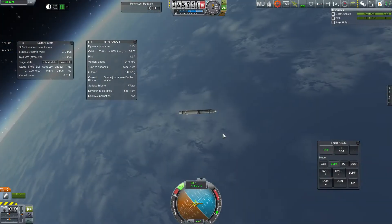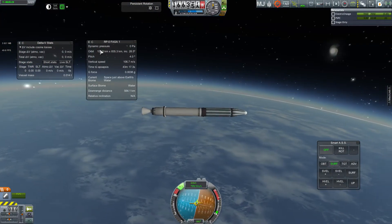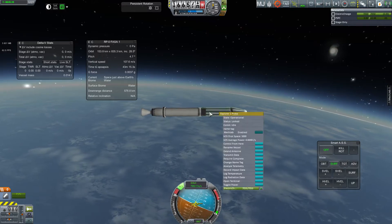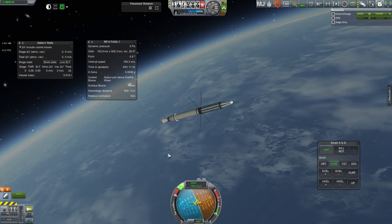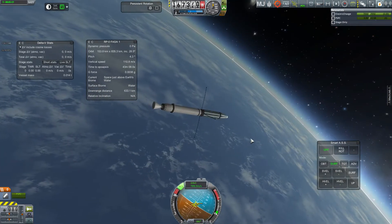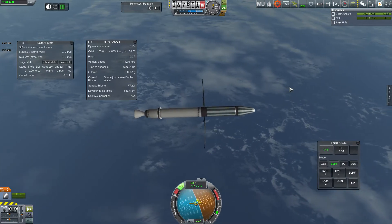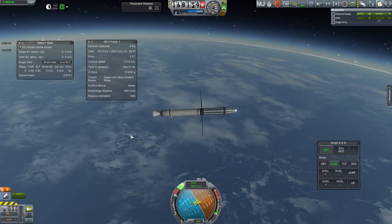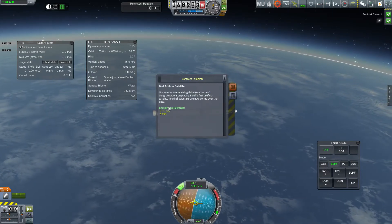Crazy camera swing because I'm in auto mode, but looks like I actually hit it — over 150 km, that's the minimum altitude. Extend antenna. So even with the lower-energy first stage I just barely have enough margin to get into orbit. You'll have a lot more luck with the high-thrust first stage, but thankfully I didn't need it. Contract complete!